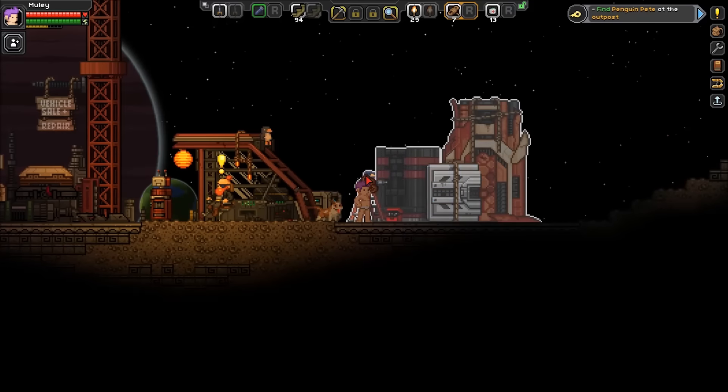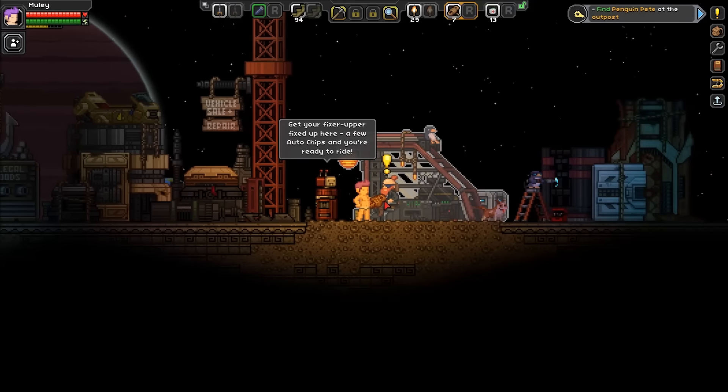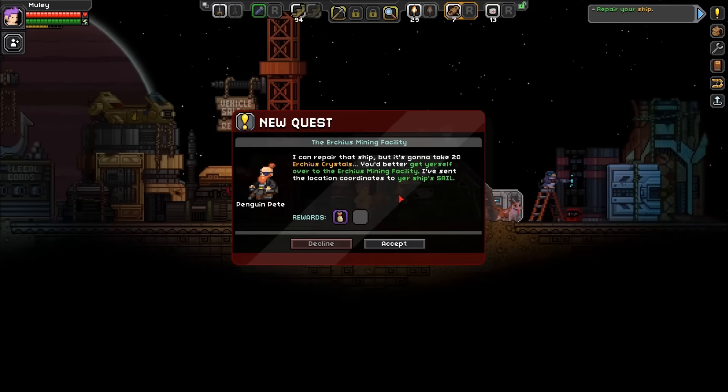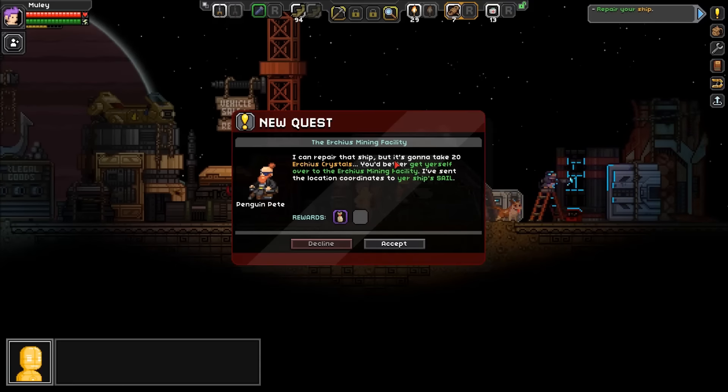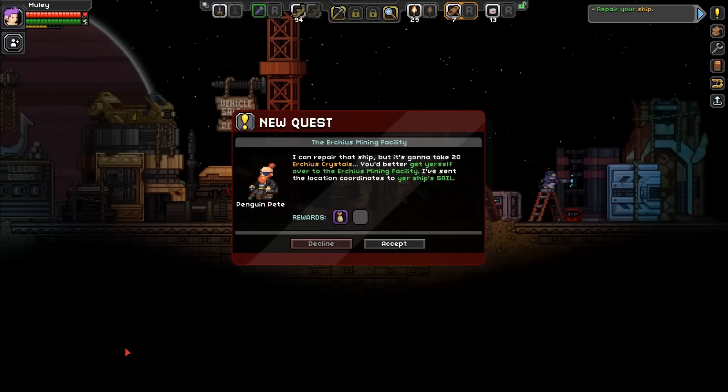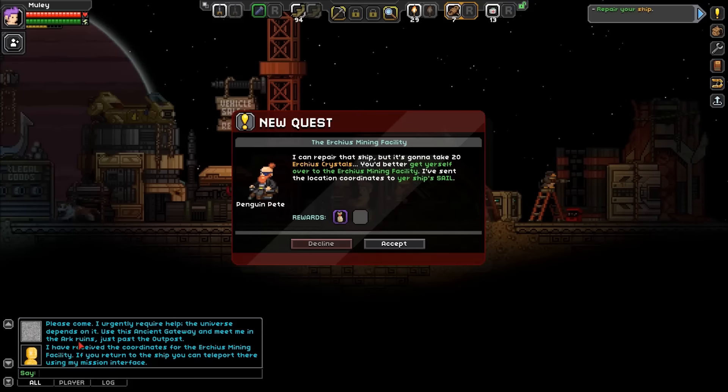Oh, Penguin Pete! Is this you? You're not a penguin. I can repair that ship but it's going to take 20 urdite crystals. You better get yourself over to the urdite mining facility — I've sent the location coordinates to your ship's sail. Geez. Okay, we'll accept that. All right, good talk, man — good talk.